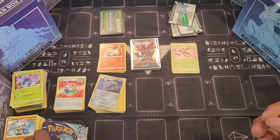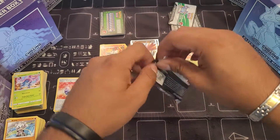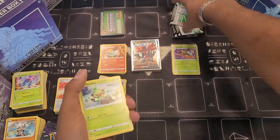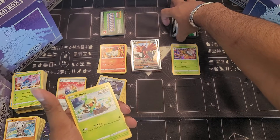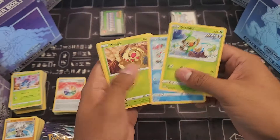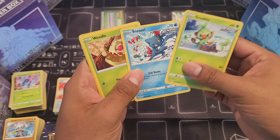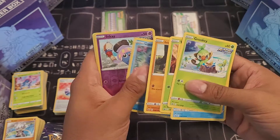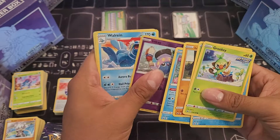You guys can see the packs — that's the most important part. All right, let's get down to business. Grookey, Sneasel, Weedle, Farfetch'd, Castform, Shiny Inkay.